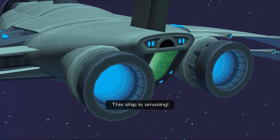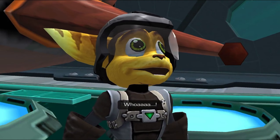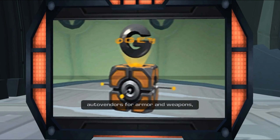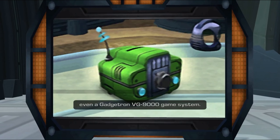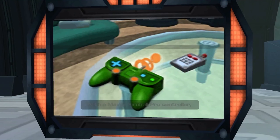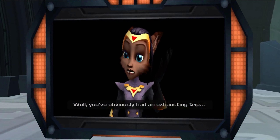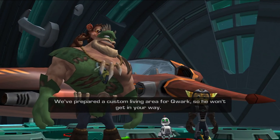Look at that, Clank. This ship is amazing. Welcome aboard the Phoenix, gentlemen. Whoa — impressive, isn't she? The Phoenix is the pride of the galactic fleet. She's equipped with the latest technology: holodeck training suites, auto vendors for armor and weapons, virtual firing range, starfighter upgrade system, even a Gadgetron VG-9000 game system. A VG-9000? Of course — with a Mavic's Fireball Pro Controller, VR headset, and a Zero-G dance pad attachment. Will you marry me? Well, you've obviously had an exhausting trip. Why don't you stop by your quarters? We prepared a custom living area for Quark so we won't get in your way. Come meet me on the bridge when you're ready.